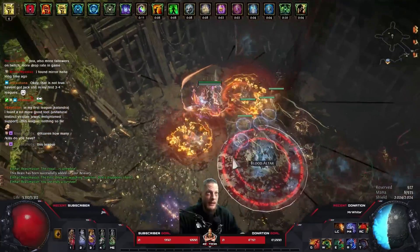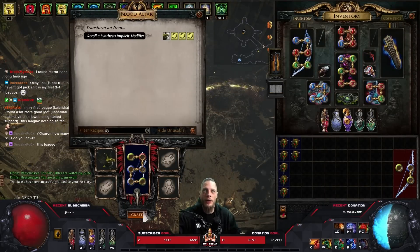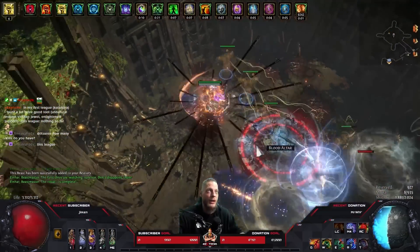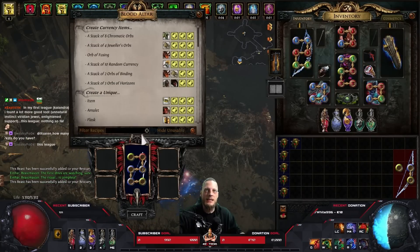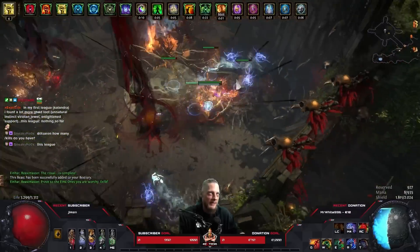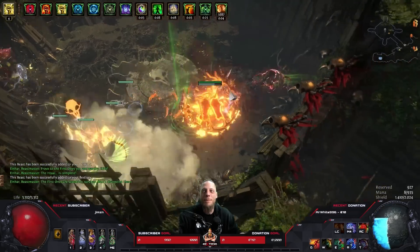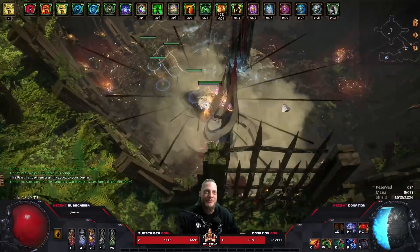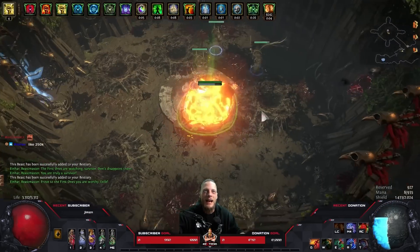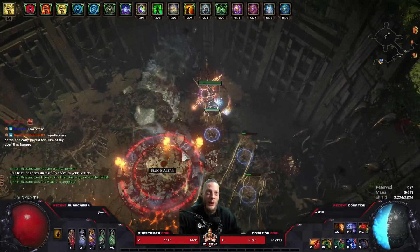Remember when I got a headhunter out of bestiary? That was like my third league - I got a headhunter from Einhard from re-rolling or creating a unique belt, and I was like 'oh that's an amazing game, we need to spend some money on MTX.' Since then it has never happened again - and that actually proves my theory. We got chaos res. It absolutely proves my theory. The last five, and we didn't hit any of the good mods - no plus one support gems, no explodey, no spell double damage, no additional arrow.